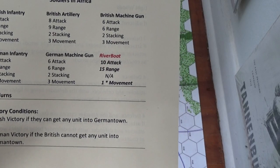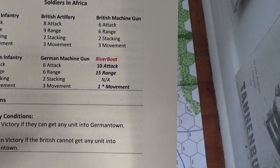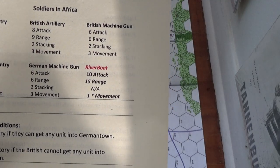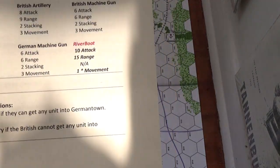The riverboat gets essentially 4,500 meters - pretty good. A British machine gun, so on and so forth. I'm sticking to the soldier's rules, except for obviously the light terrain - it doesn't have it. So we're going with that.